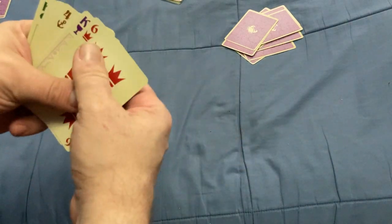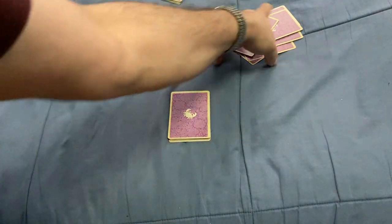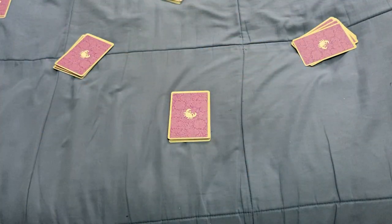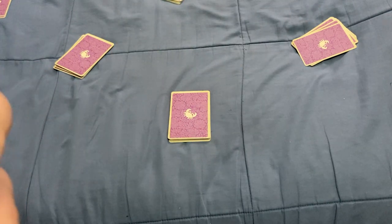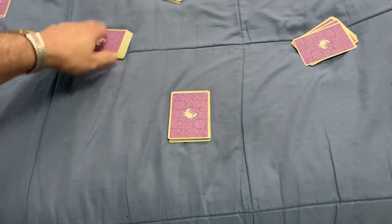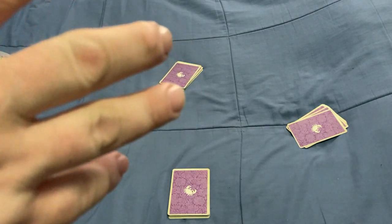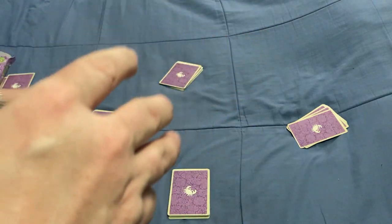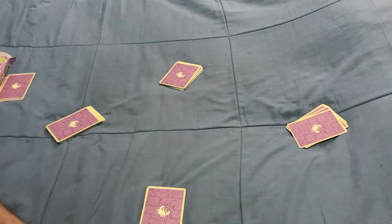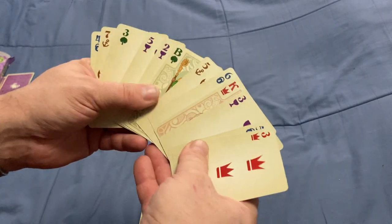Before we get started, everyone's going to look at their hand and make a bid based on how many tricks they think they're going to win. The minimum bid is two; you can also pass. If everyone passes, the dealer must bid at least two. So maybe this guy bids two, this guy bids three, this guy bids five. Whoever has the highest bid starts and will lead.